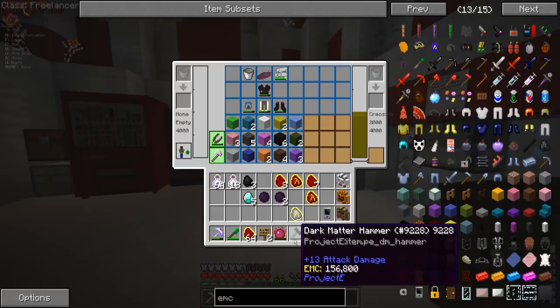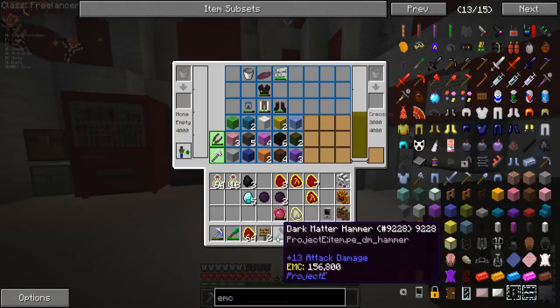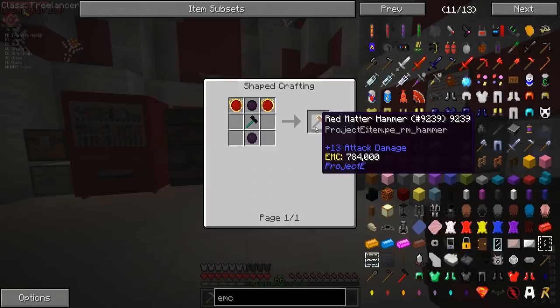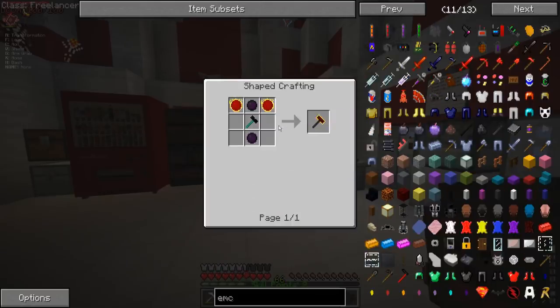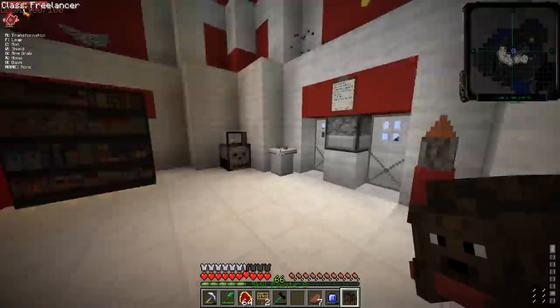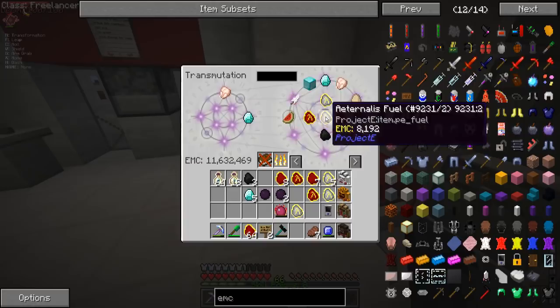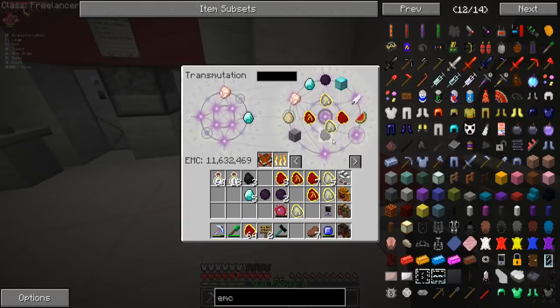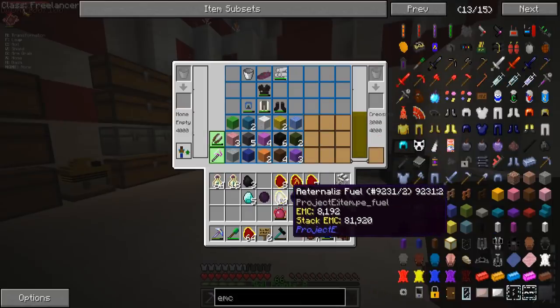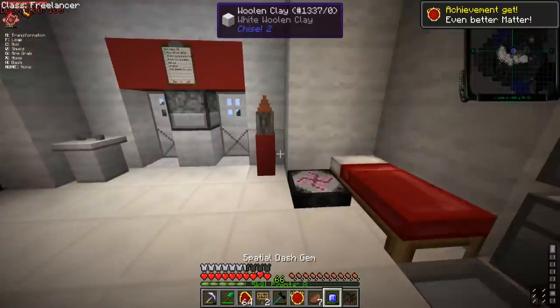It does 13 damage, which is not bad. I could probably add some enchantments to it. I could make a red matter one — that's what we'll do. Let's make a red matter one. It's going to require some dark matter, and then some Artenus Fuel. A streak of three in the middle of the dark matter, and on the left and right the Artenus Fuel. Now we have the red matter.